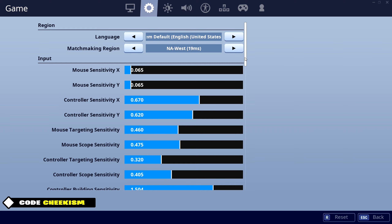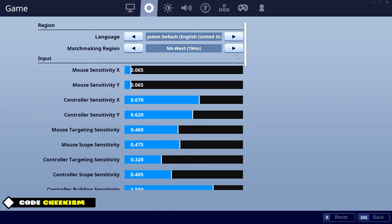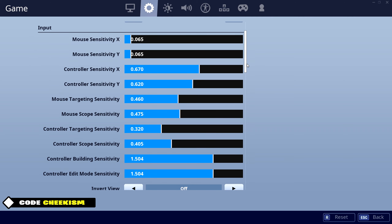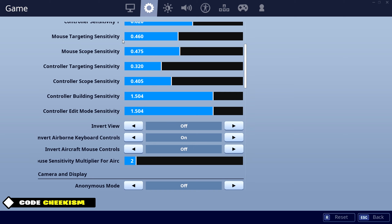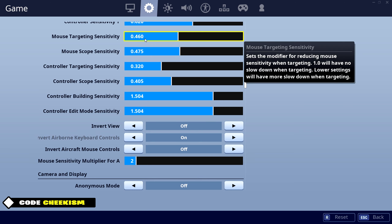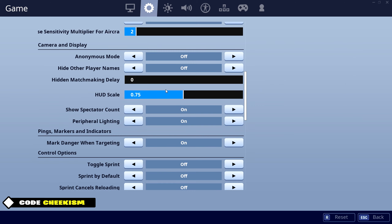Over here my sensitivity — I play on NA West if you guys didn't know that. Pretty good 19 ping. My mouse sense X and Y is both 0.065 and I play on 800 DPI. Controller sense doesn't matter. Mouse targeting sense is 0.460 — I know a lot of people play on pretty high sense but mine's pretty low. My scope sense is 0.475. My HUD scale is 0.75.